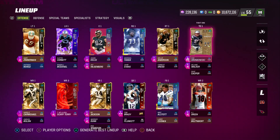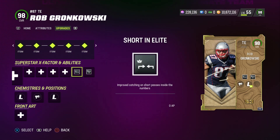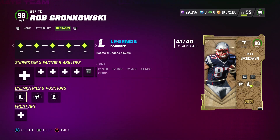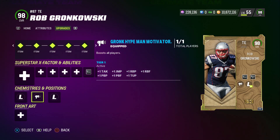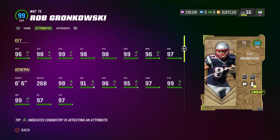At tight end, we have Gronk — I got his 98 overall card about 2 or 3 weeks ago. He gets Short In Elite for 0 AP and Deep Out Elite for 1 AP. He also has the Gronk Hype Man motivator, which gives plus 1 to tackling, jumping, run block power, run block finesse, pass block power, pass block finesse, and throw under pressure to all your players. Stats: 96 speed, 98 strength, 99 catch, 98 catch in traffic, 98 spec catch, 99 short route running, 96 medium, and 97 run blocking. He's 6'6".